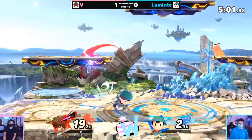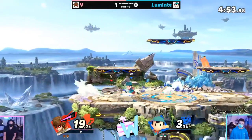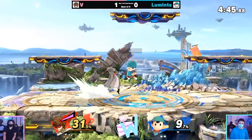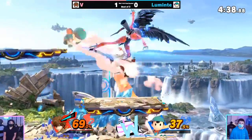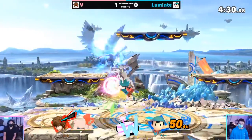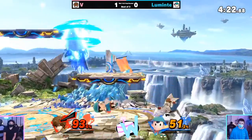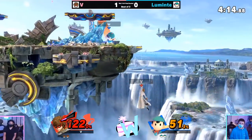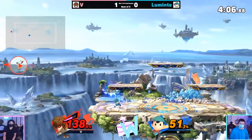Both players right now are kind of just spacing around each other, hoping one of them is going to commit to an unsafe option. I really like what Luminite does with PK Fire — he's very patient and good about getting the more consistent confirms out of it. Forward smash continuing to cover air-to-air. Honestly both these play styles kind of complement each other — both are willing to throw out active hitboxes in general. Nice tether cancel! Good low recovery from V, just waiting out the active hitbox from that thunder, trying to go for the tail.